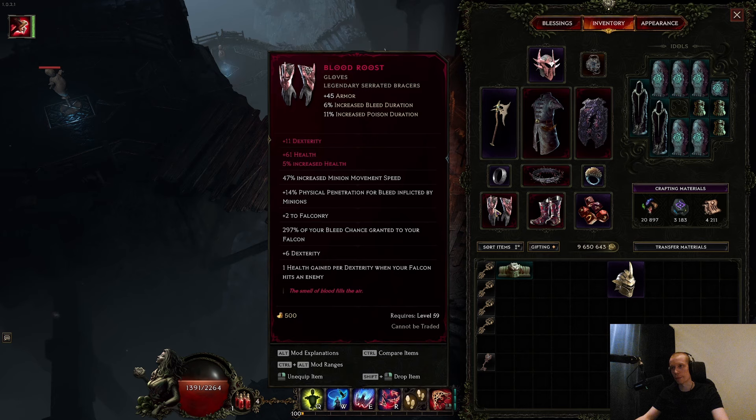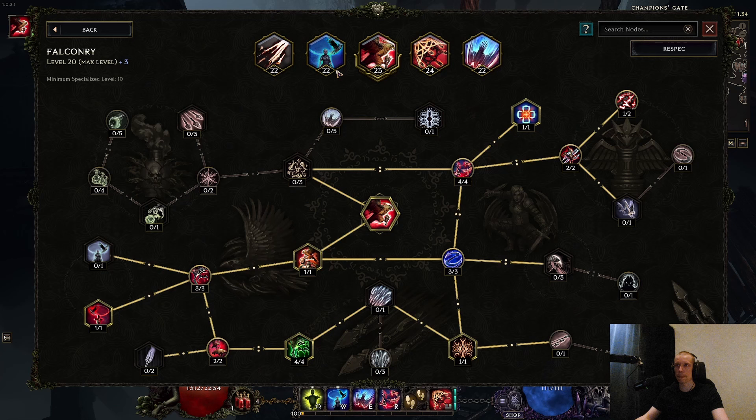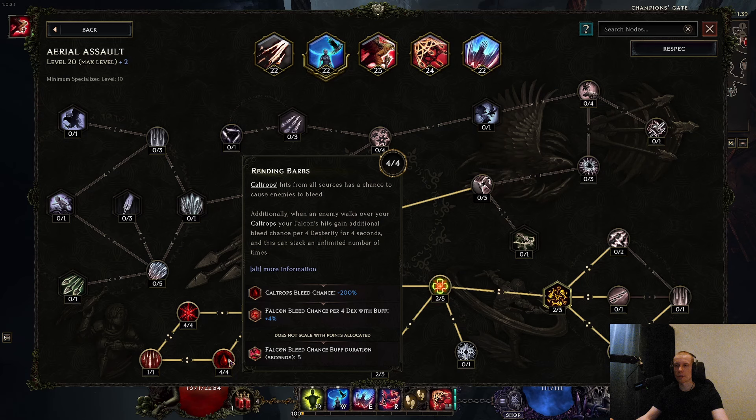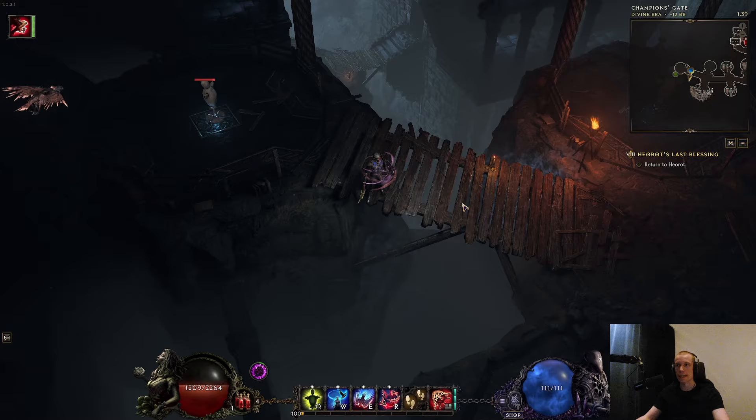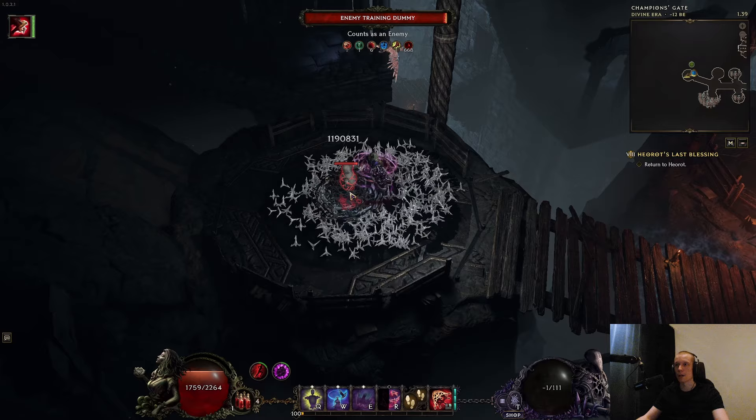The gloves also give physical penetration, dexterity, and lots of synergy for dex stacking. The main thing for damage is the aerial assault node — you get falcon bleed chance per dexterity, and every time you apply caltrops you get a stack of this buff for your falcon. It's uncapped, of course, and has a 5-second duration but you can stack it very high depending on your throwing attack speed. Each time the caltrops apply you get a stack, then you use falcon strikes to get all the bleed chance, then dive bomb to consume all the bleeds at once.